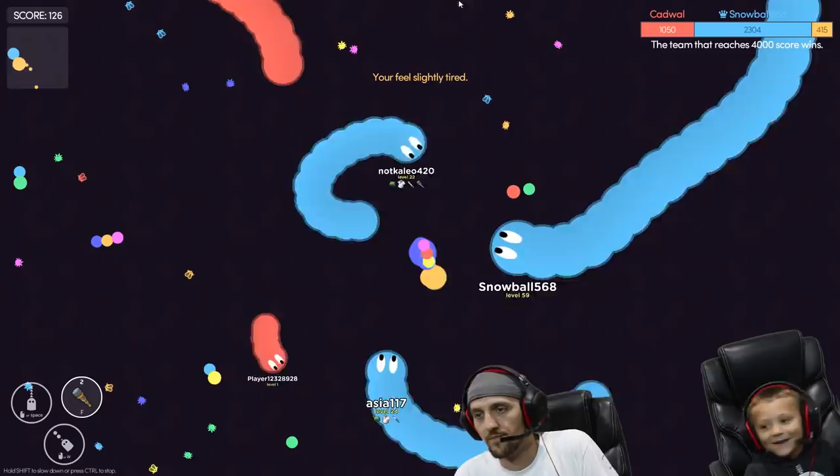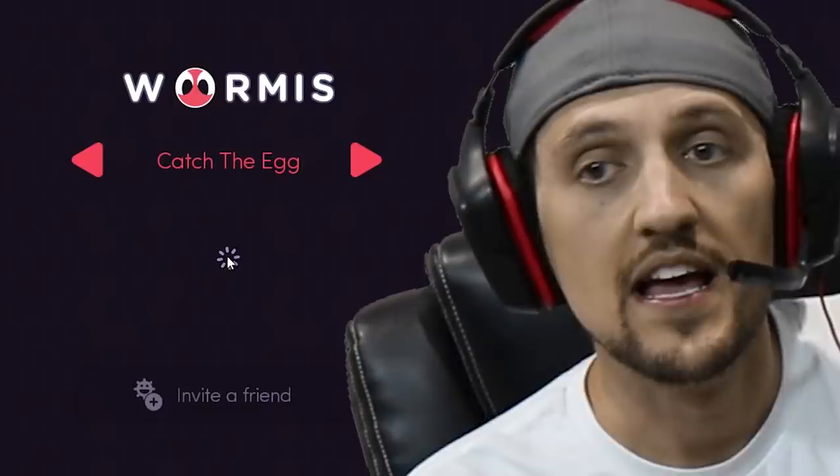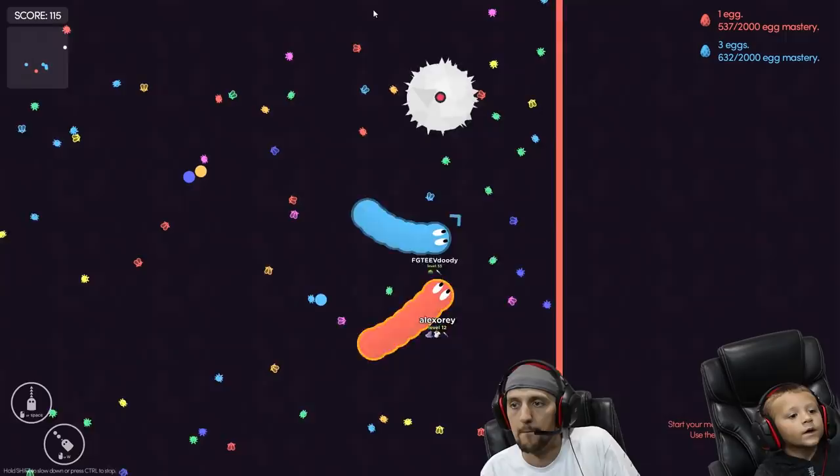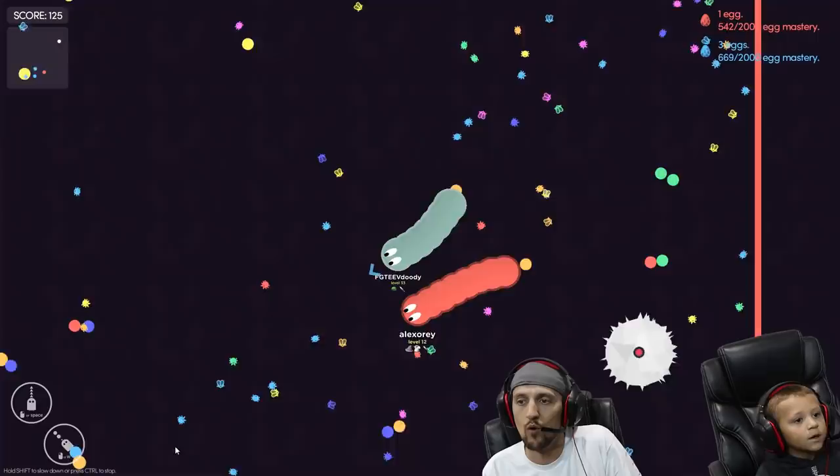They also have a mode called Catch the Egg. Go ahead, try it - it's basically like capture the flag. The blue team right now has three eggs, the red team has one egg, and we are going to see if we can take control of one of them. We're trying to break you, bro. We try to break you - and you got broke!